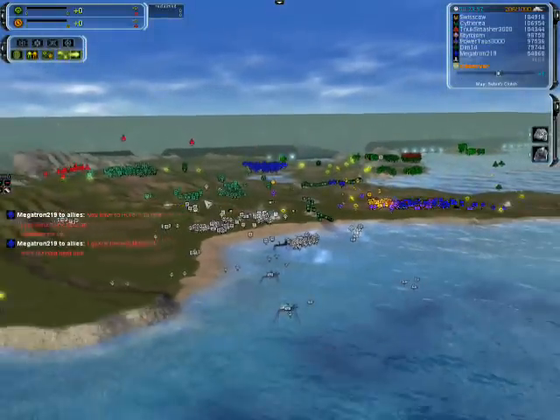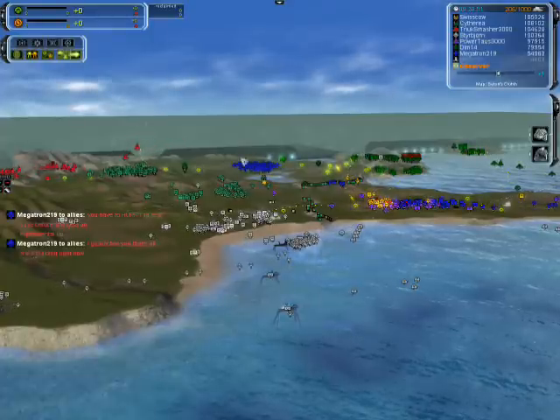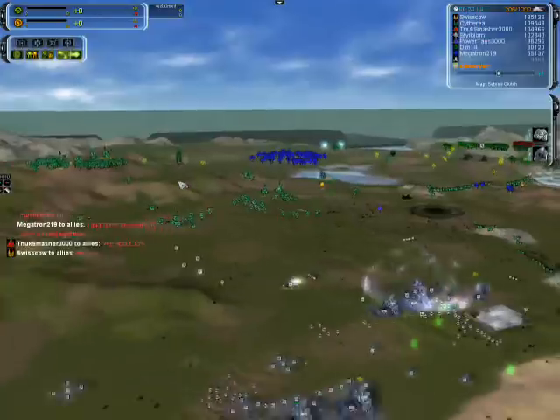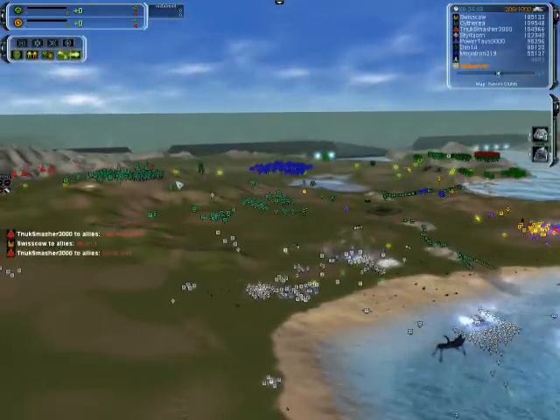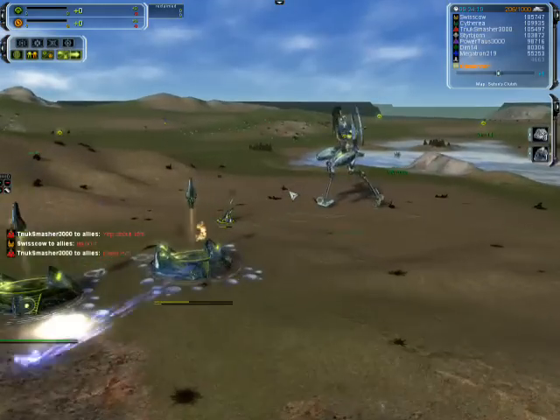To contrast: the losing team basically left their middle player alone, Styre didn't really help, a few things went wrong, and now they're losing and most likely going to lose.